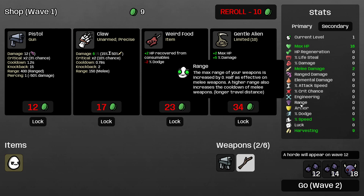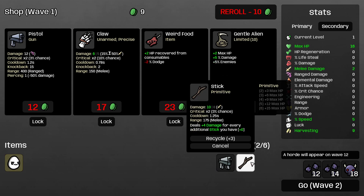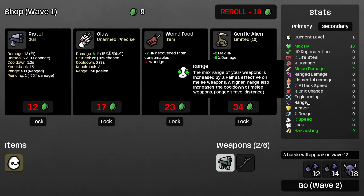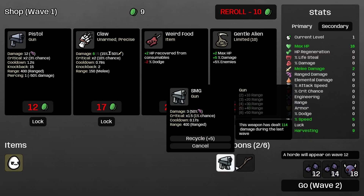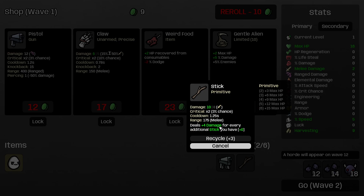Range gives you more reach on your melee and ranged weapons. The one key thing to know is that ranged weapons benefit from range on a 100% scale, so losing 200 range means your SMG only has 200 range. But melee weapons only benefit 50% of the range stat — so if Stick has 175 range and you go negative 200 on range, it only drops by 100, going down to 75 range.